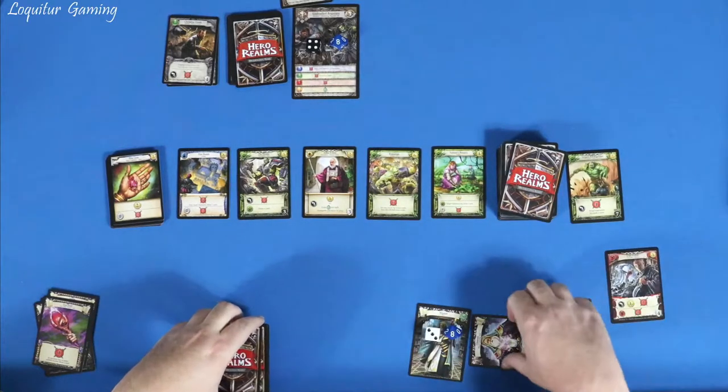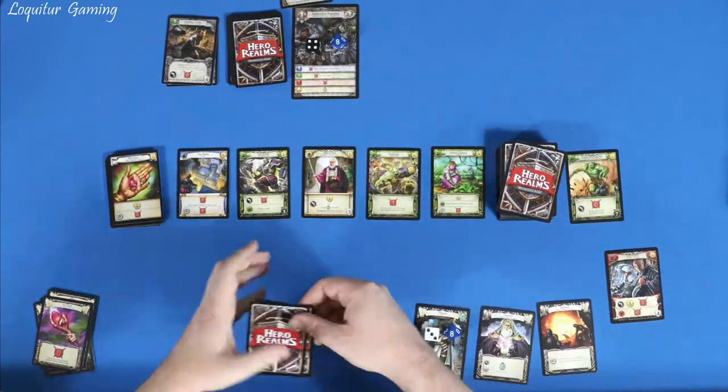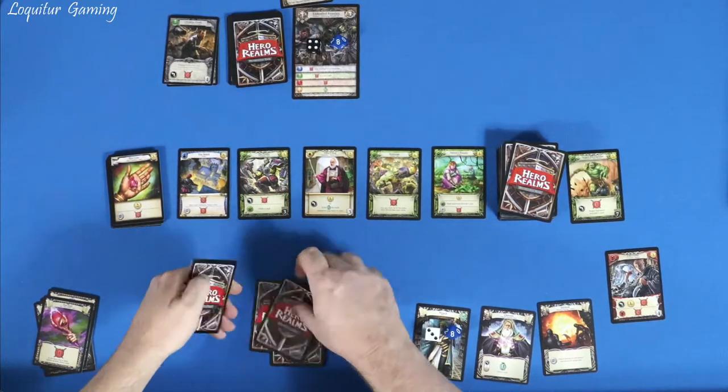I need another damage card because three damage isn't enough — I have to do four to this Charging Drunk. I'm going to spend two gold and one health, down to 38, to use my Channel to draw a card. I'm looking for either more damage or another action to trigger the drawing ability on my Fire Staff. I draw a champion card — I'll put the Champion out, use it to add one to the Combat Pool, and I've got three here to do the four damage needed to get rid of the Charging Drunk.